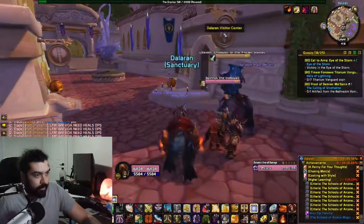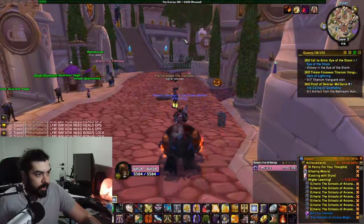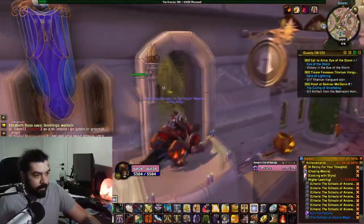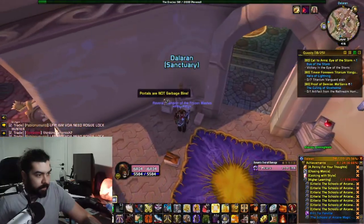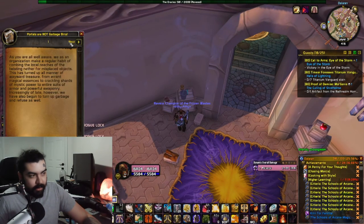Maybe we'll get lucky and find one for the video. Next we're going to the Threads of Fate. It's gonna spawn upstairs on the balcony, on a box. There's one — yeah, 'Portals are not garbage bins.' So this is an example — a different book can spawn here.